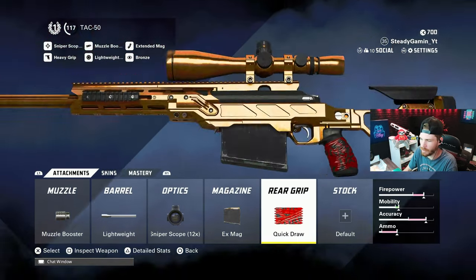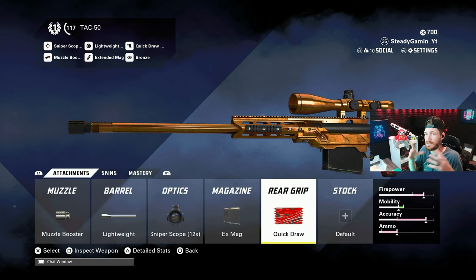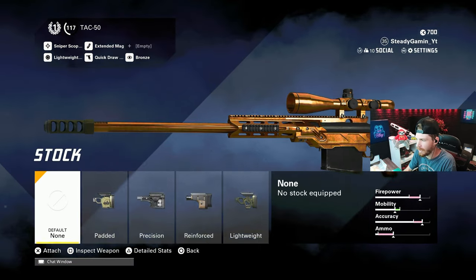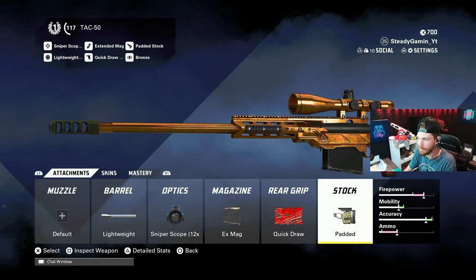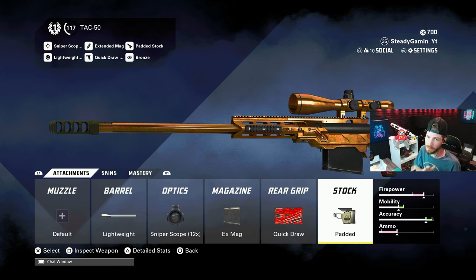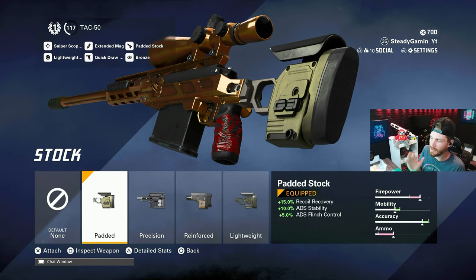Then you're going to want to use the quick draw. Now if I'm getting into a lot of combat or on a really small map, I'll sometimes trade out the muzzle booster and put on the padded stock instead. I go back and forth between the muzzle booster and the padded stock depending on the situation — the padded stock gives you 5 ADS flinch control and 10 ADS stability, which is really nice.